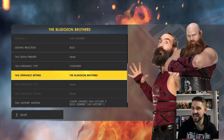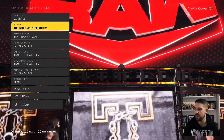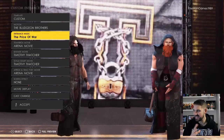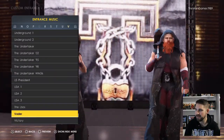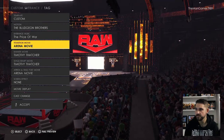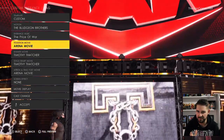Now we're on to the entrance settings. Luckily the Bludgeon Brothers' actual entrance is still in the game for the motion, so that's obviously what we picked. For the entrance music we chose Prince of War — it has a similar theme in my opinion. There's also maybe 90s 2 that's a little bit similar, so that's one you could use as well. For the intro movie we just chose the arena movie, because after going through a lot of them they just didn't really fit what we were looking for.